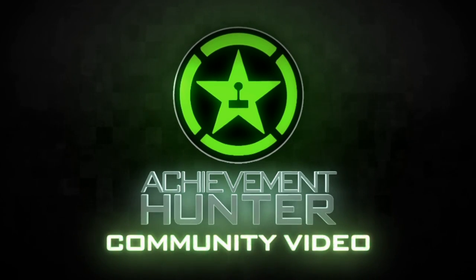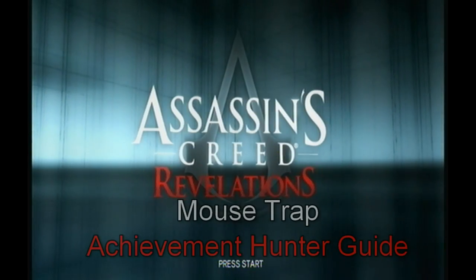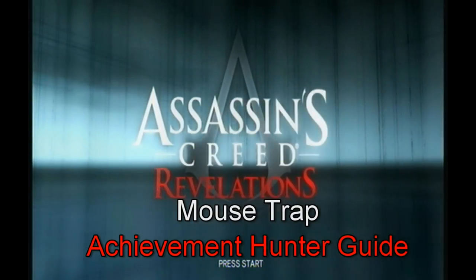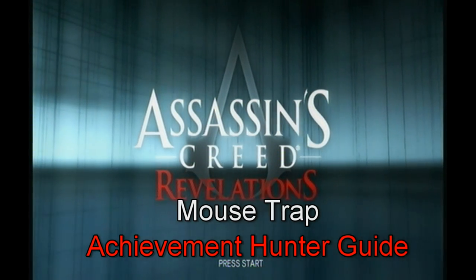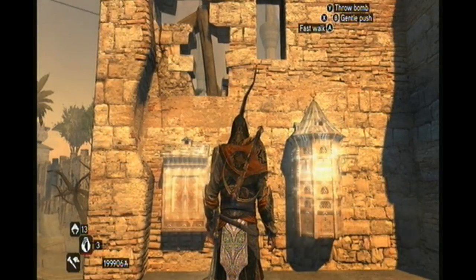What's up guys, it's ExpertXHybrid and not-so-special guest, Ghetto Clown. From the Achievement Hunter community, today we're going to show you how to do the Mousetrap achievement in Assassin's Creed Revelations. For this achievement, you have to kill five guards with scaffolding when they're stunned by Caltrops.